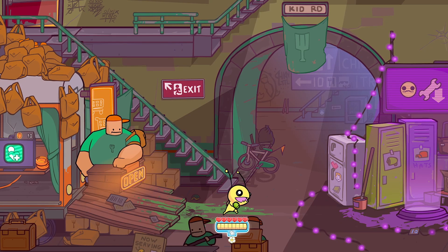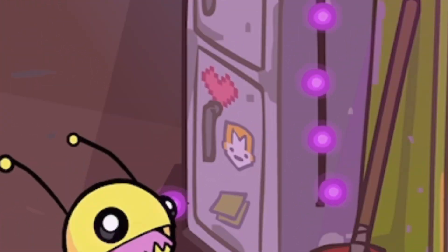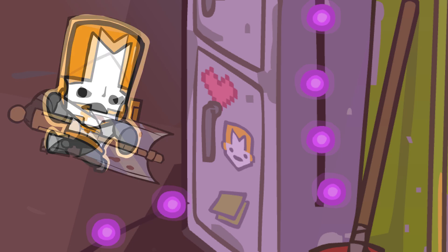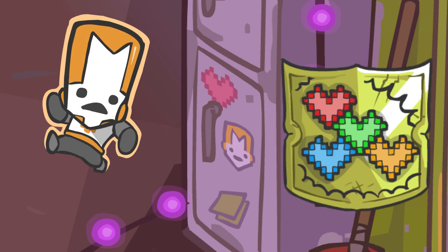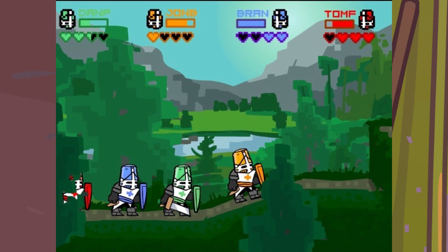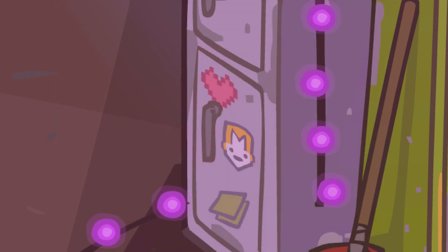When you first enter the hideout, you may notice a refrigerator by the lockers. If you look closely, you'll see a familiar face — it's the Orange Knight from Castle Crashers. There's also a pixely heart by it, which resembles the hearts shown in an achievement in that game, but it might also reference the game's prototype shown at Comic Con in 2005, which featured similar looking hearts for the player's health. Or it's just a heart.